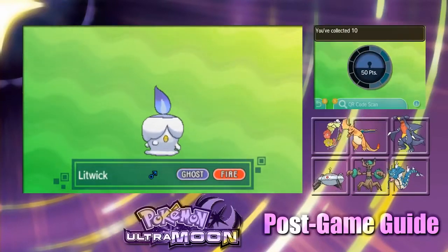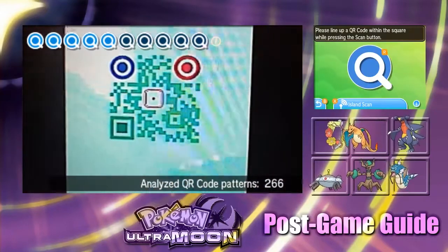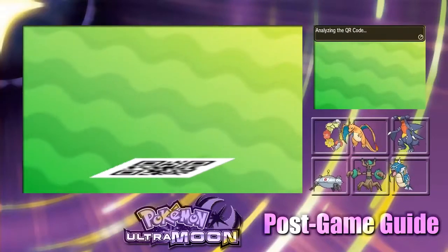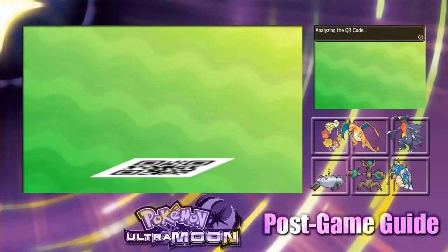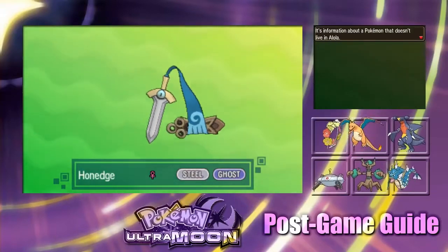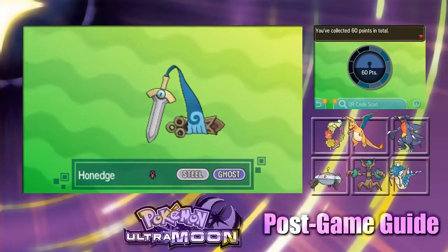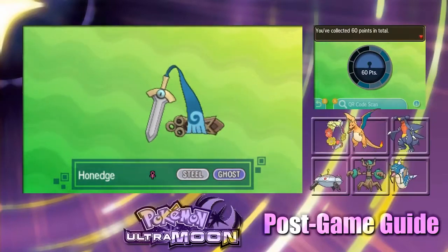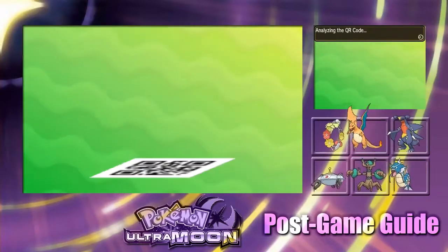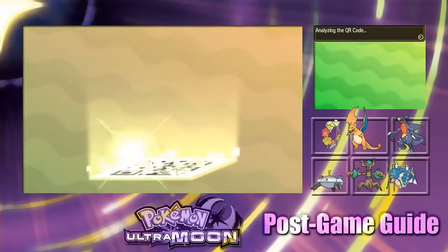Lidwick, the Ghost-Fire Pokemon. I wish we could have gotten our Shiny in our LP or our Wonder Lock to its final stage — we only got up to Lampet. Ooh, a Honedge. I would love to have seen a Shiny Chandelure on our screen there, that would be so cool. Maybe we'll bring him back for the post-game.